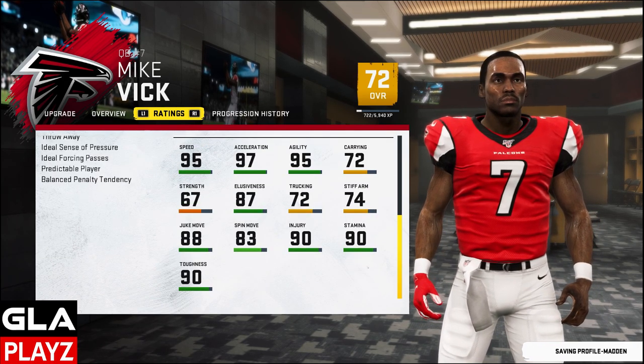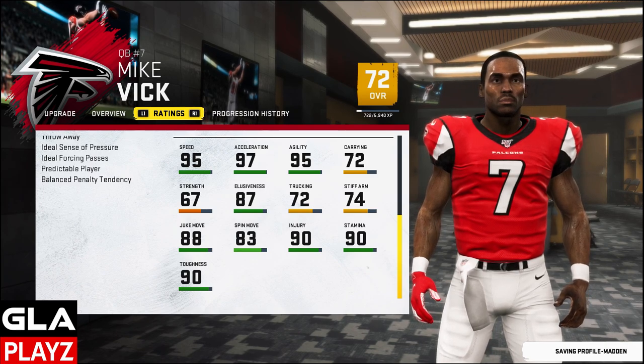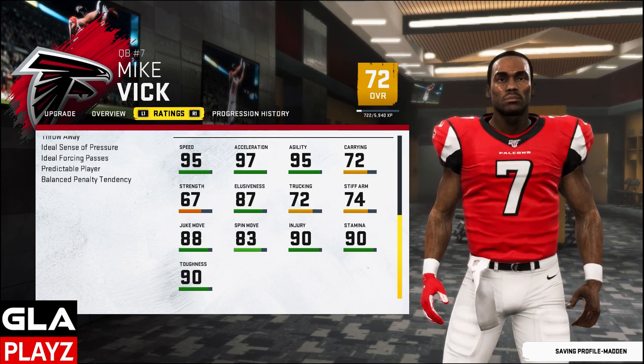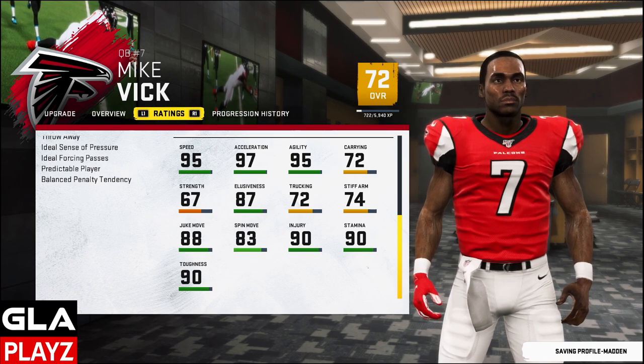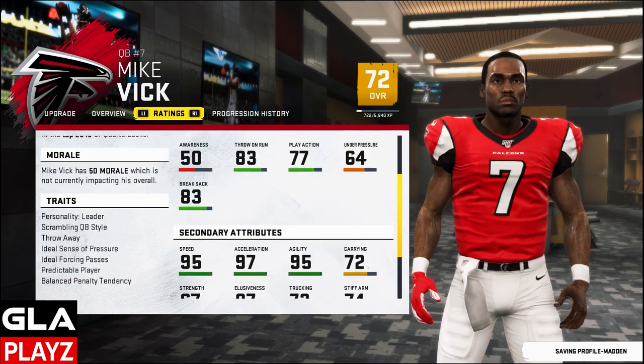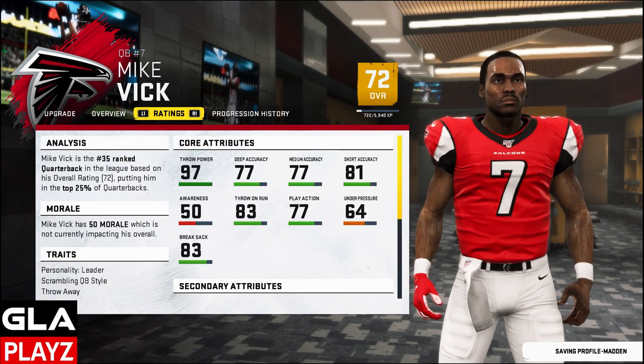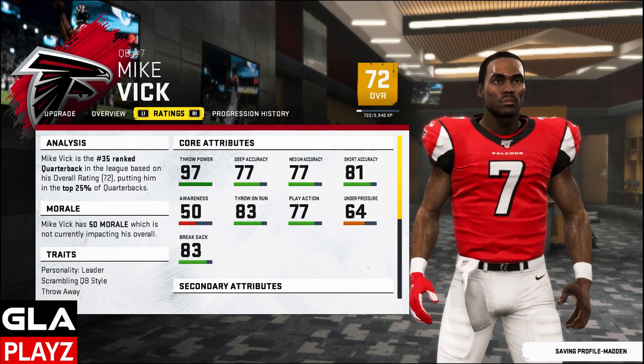His other traits: 95 speed, 97 acceleration. Coming out of college he ran a really fast 40-yard dash time, so I tried to base this off of him coming out of college into the NFL. In his first Madden he was a 72 overall. For this game mode I am going to be playing on All-Madden with some custom sliders. It's going to be like an air raid offense.